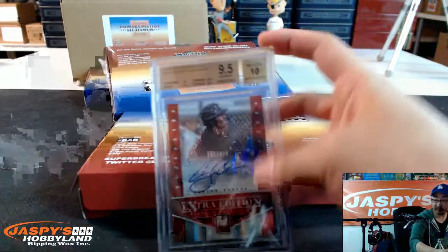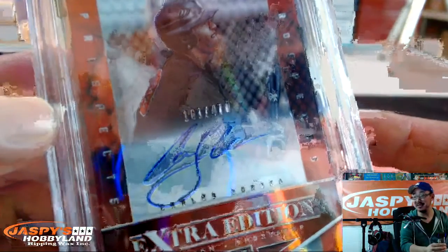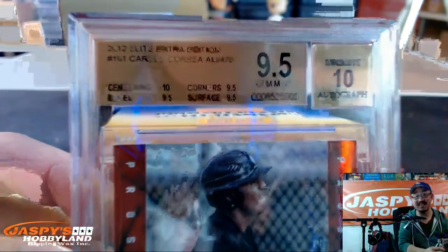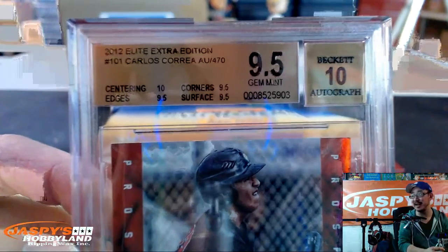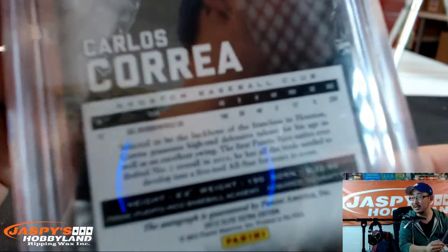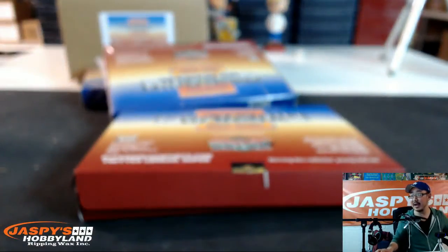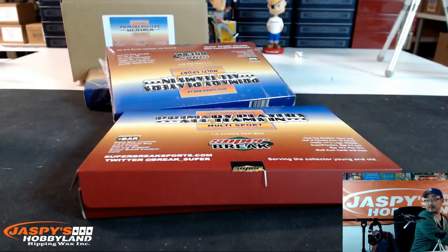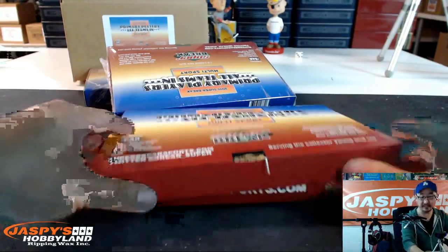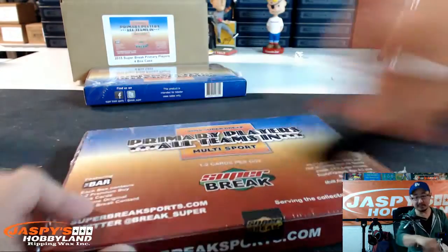Next one — Carlos Correa, 161 out of 470. And it's nicely graded: centering is a 10, corners 9.5, edges 9.5, surface 9.5, and the auto a 10. Carlos Correa doing very well for the Astros. Astros is row 15 — that's Neil. Kyle and Midcal 831 helped out with the rows there — appreciate it.